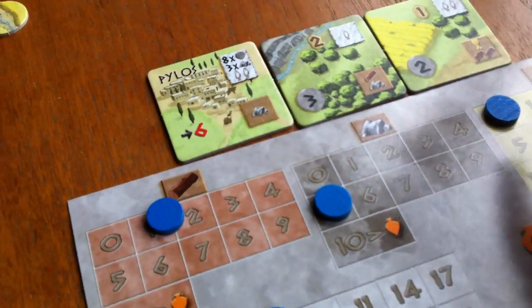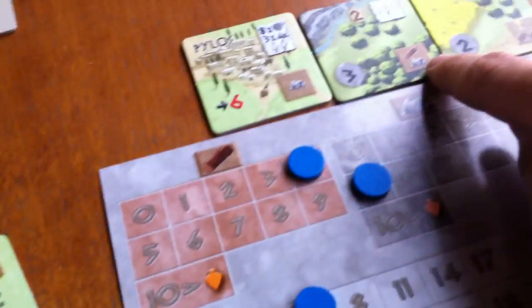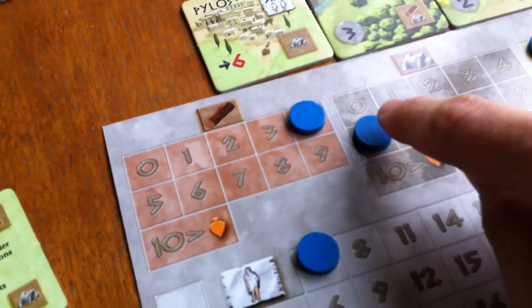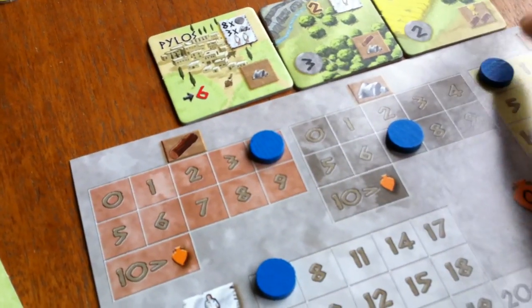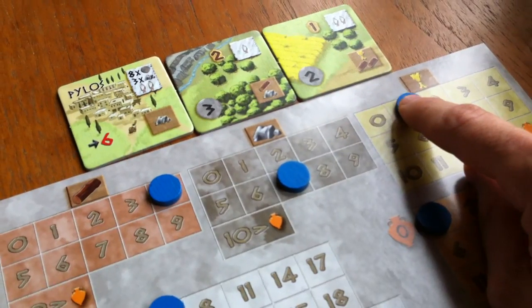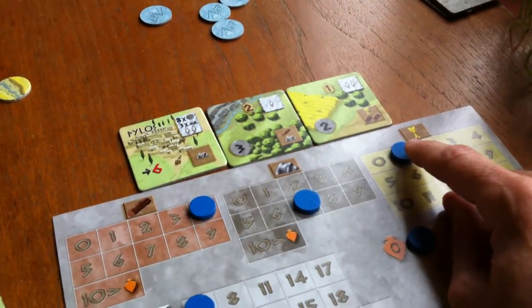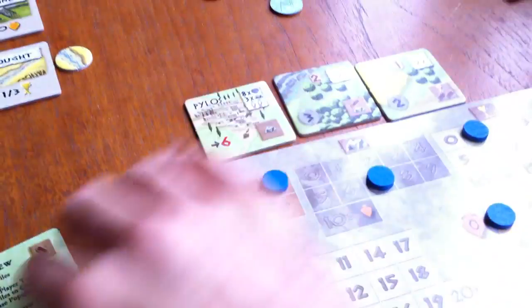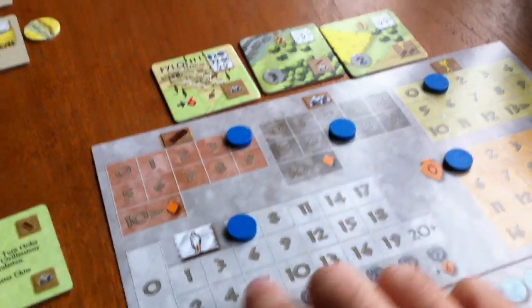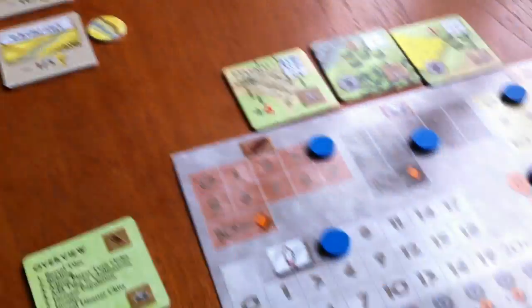Jen's income: 3 wood, 2 stone, 1 food, and something of her choice — she takes more food since she's low. She also gets 3 coins. Her population increased so she crossed the tax threshold too. She's got 5 people and only 1 food to feed them with — that might be bad depending on how things go.